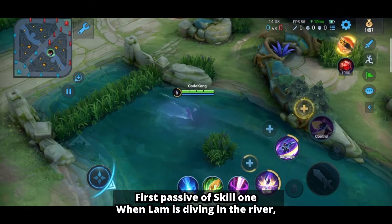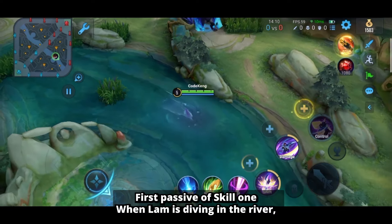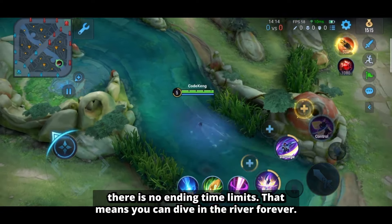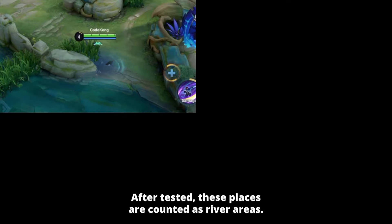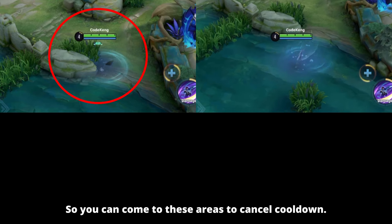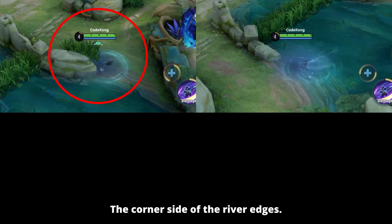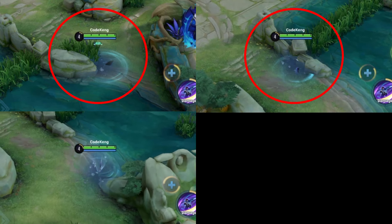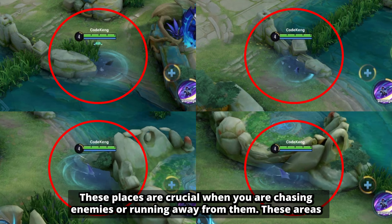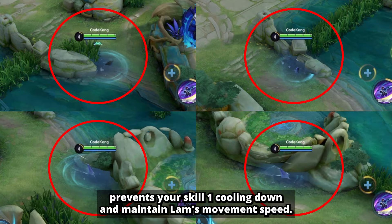First passive of skill 1: when Lam is diving in the river, there is no time limit — you can dive in the river forever. After testing, these places are counted as river areas: the corner sides of the river edges, the back side of the Tyrant or Dragon pit, and the edges of the side lanes. These areas are crucial when chasing enemies or running away, as they prevent skill 1 from cooling down and maintain Lam's movement speed.